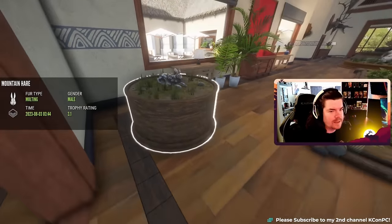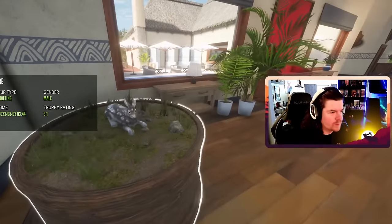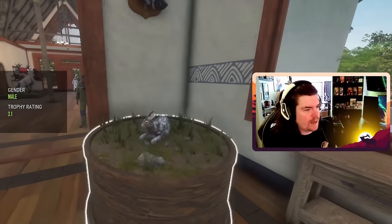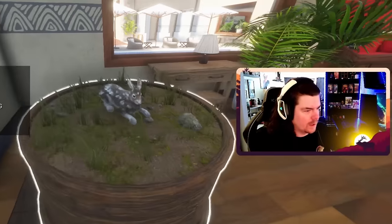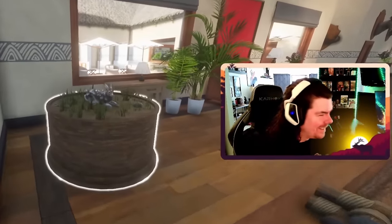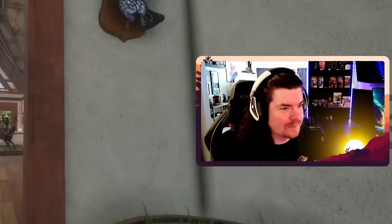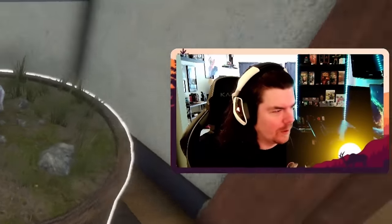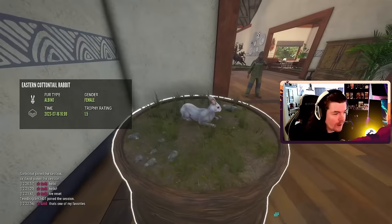I have a bit of an obsession with this. Some of you might remember — before Revontuli was announced, before the species list was announced, I talked in a video about how it would be cool if they did a molting rabbit. And then sure enough, literally just after that video, they added them for Revontuli. So I really want one.